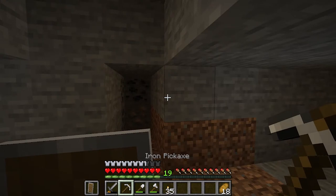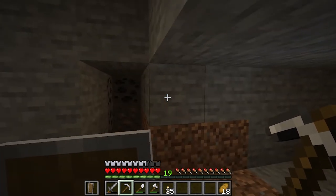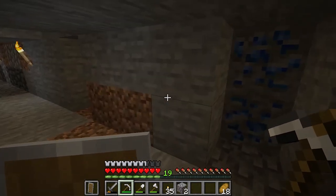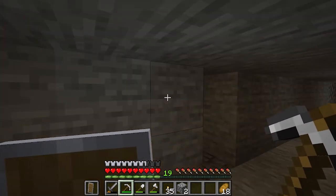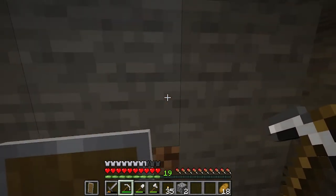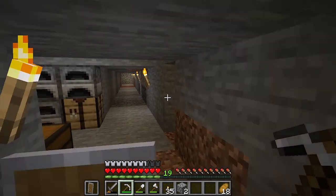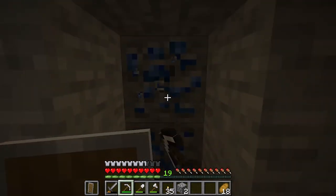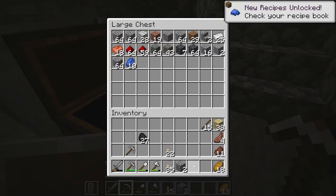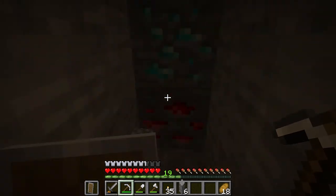Let's start strip mining. We have our main tunnel and now we are going to do some single 1-by-2 tunnels to be more efficient. Diamonds spawn in 2-by-2 clusters, so the most efficient approach for me is to have 3 blocks between each side tunnel. Some people prefer 2 blocks between, some prefer 4 — this is the way I like to do it. And we found some lapis lazuli here, which is used for enchanting — we'll get to that a little bit later.